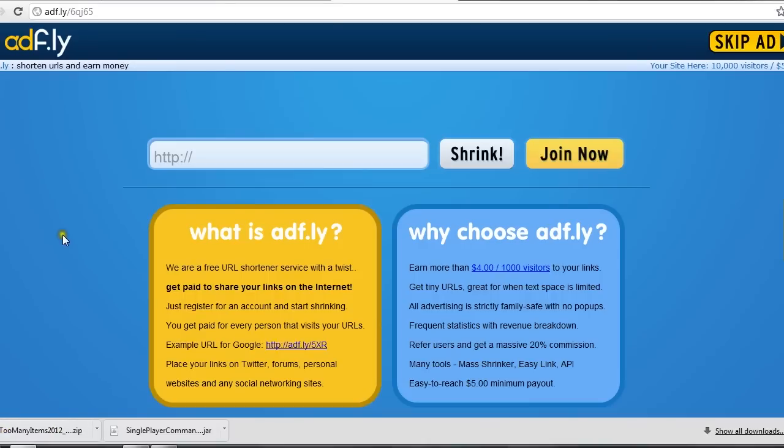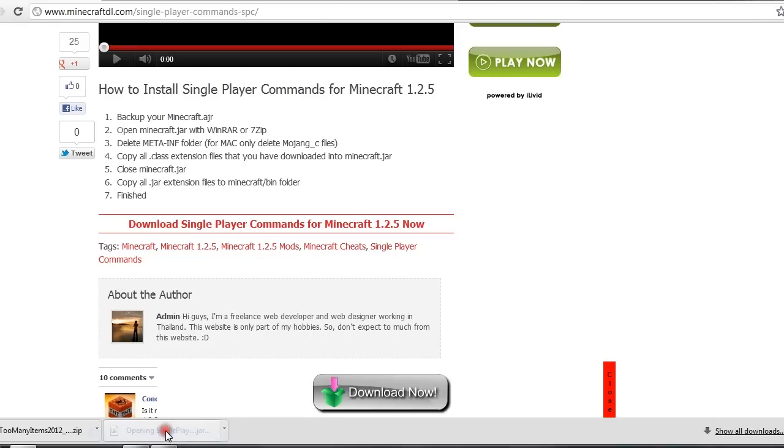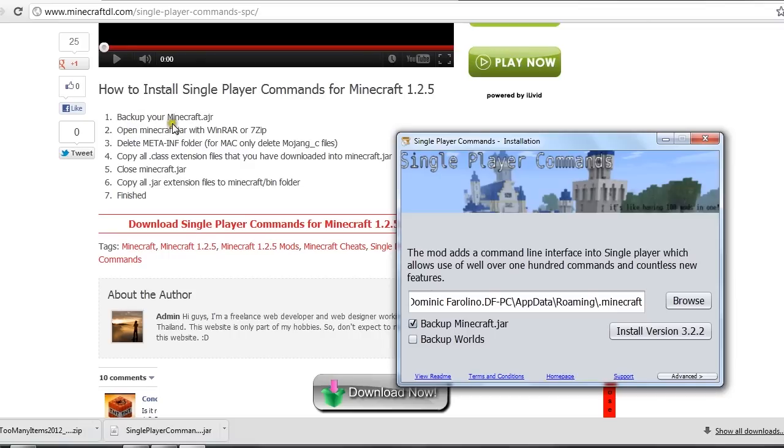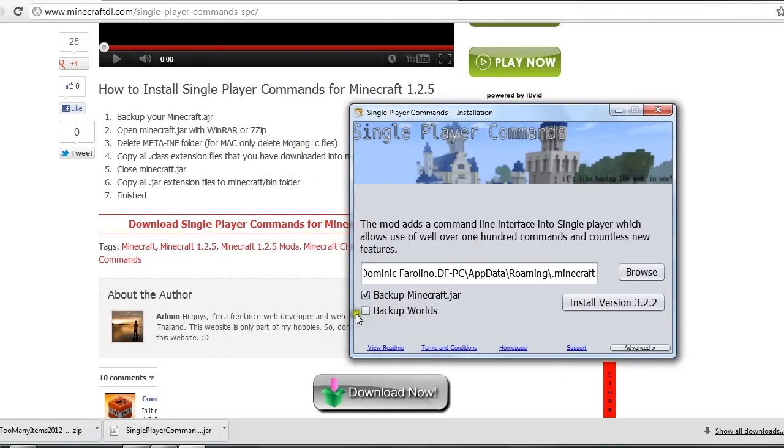For Single Player Commands it's more of an automated install. As the directions say, just back up your minecraft.jar file - I'm not going to do that, I haven't had a problem not doing it. So just uncheck that, leave the output path as is, then install version 3.2.2 and it'll handle that automatically.